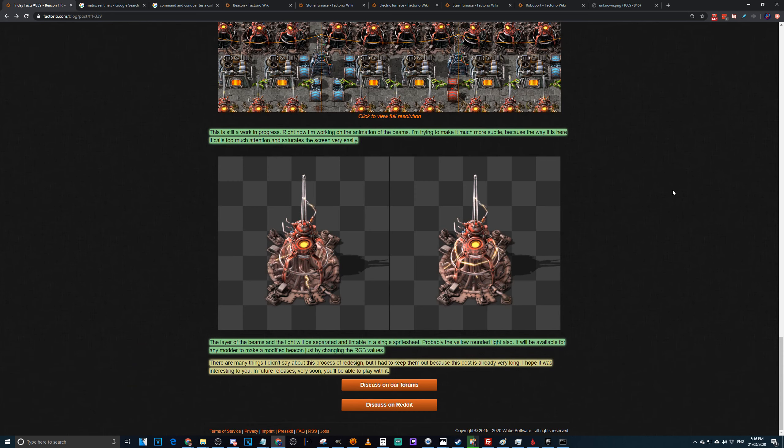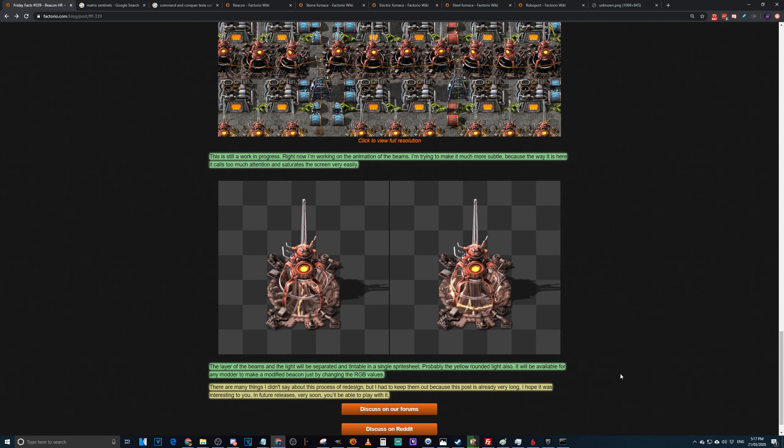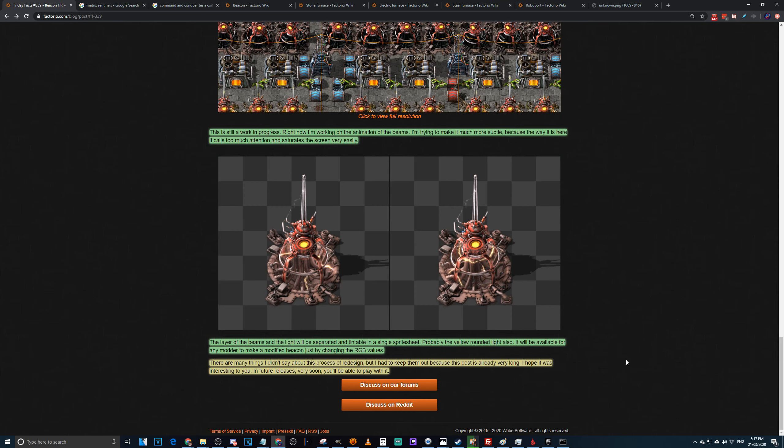Last thing to add about beacons: the layer of beams and light will be separate and tintable by a single sprite sheet, and the yellow rounded light will probably also be available for modders to change the RGB values. There are many things about the redesign process that Albert skipped because the post was already long. In future releases very soon you'll be able to play with the new beacon. The really interesting question is: how long before someone writes a mod that changes the color of the lightning and light to match what type of modules you have in the beacon?